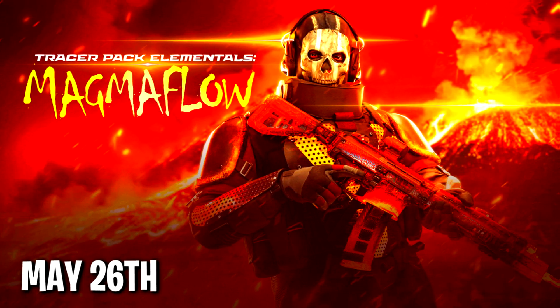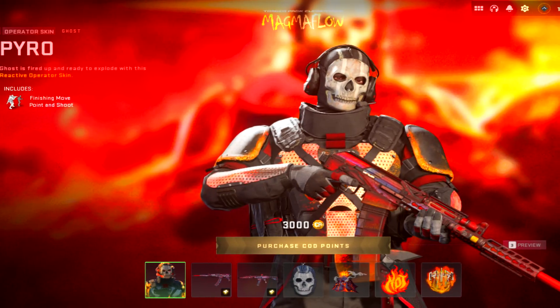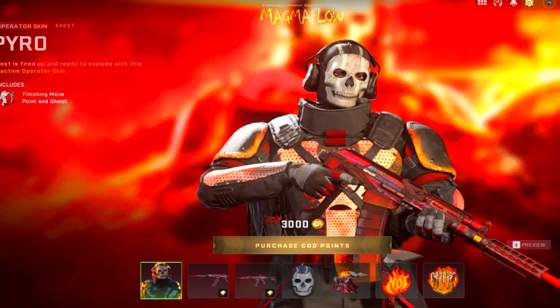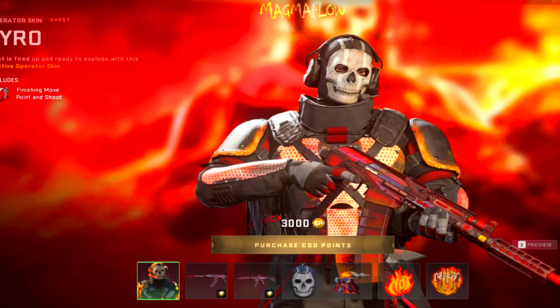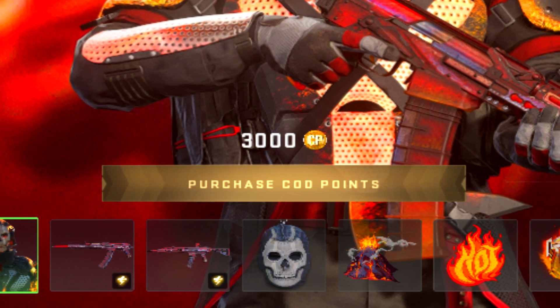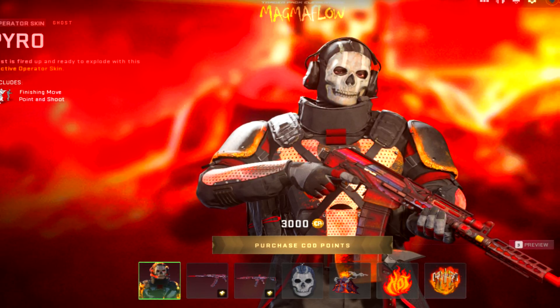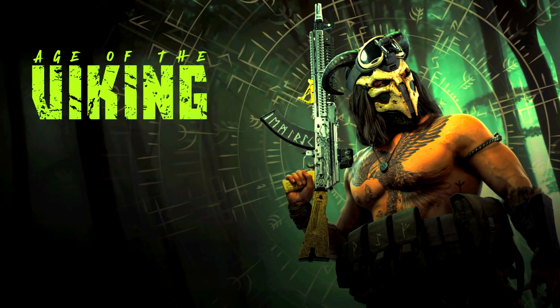Next we have the Magma Flow, one of those 3,000 COD Point reactive packs. Last time we had a thunder one — this time it's the same concept but following a fire and magma theme. It features Ghost and comes with two weapon blueprints, a charm, and all that other good stuff.